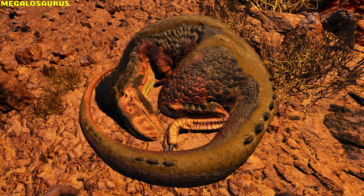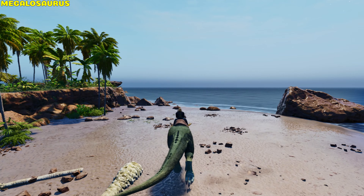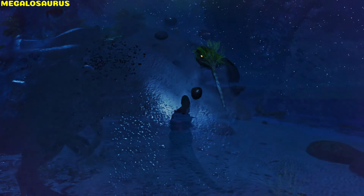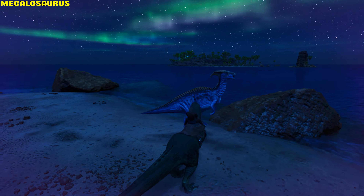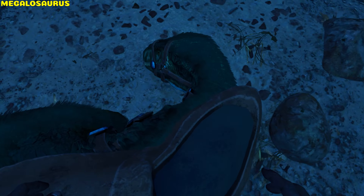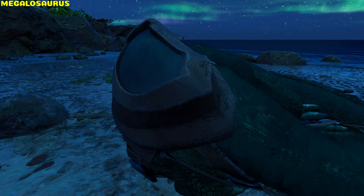Megalosaurus. It's a nocturnal creature. During the day the Megalosaurus is groggy — attacks are prolonged, it deals less damage and consumes more stamina. It can bite, howl with no effect, grab creatures in its jaws and shake prey. It has a sleep option where it gains a buff reducing food consumption by 50% and recovering health by 2% per second up to 50%.